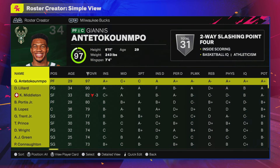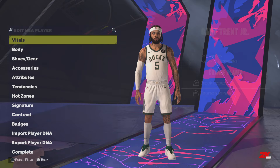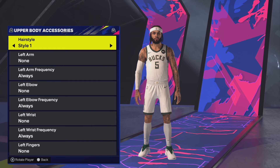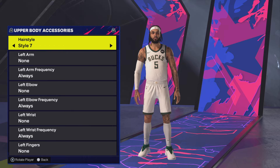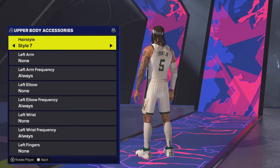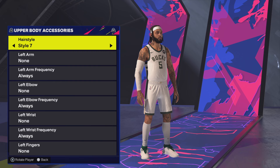Next we have the Milwaukee Bucks and Gary Trent Jr. I'm not quite sure what changed with him — there are multiple styles. Maybe it's just the head width, with the headband looking a little bigger. It looks a little cleaner, but if they were going to do an update they should have gone with the shorter braids he has — that would have been better in my opinion.